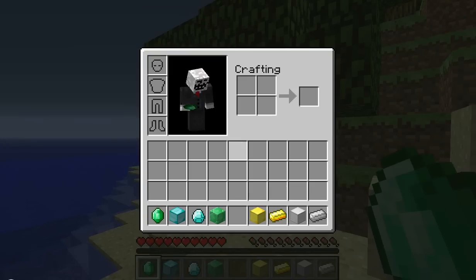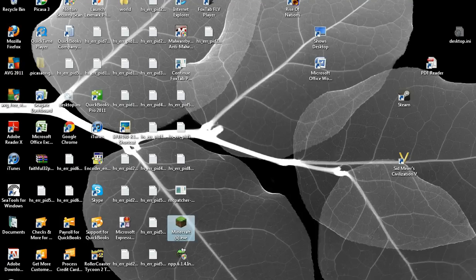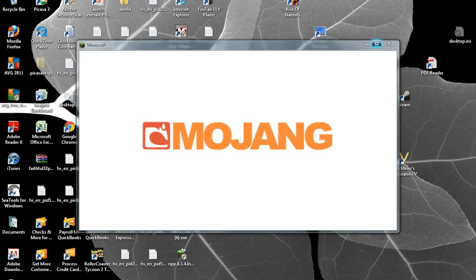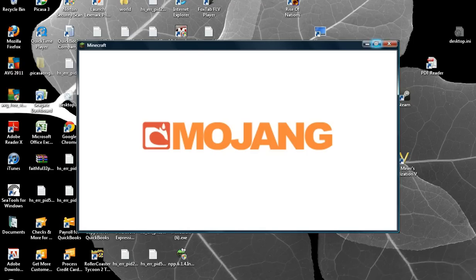And then you're going to click E, like your inventory — you must be holding that item out — and then you're just going to X out of Minecraft, reopen it, and then when you go into your world, you will have two.